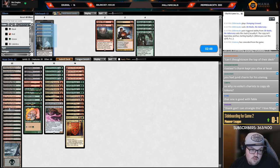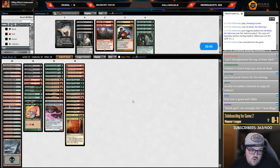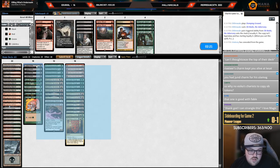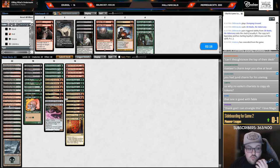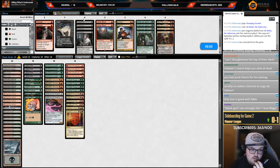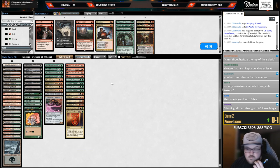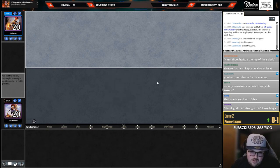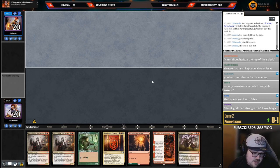Cool, that was a sweet game. Bring in Hearse — Dreadbore no good, Wild Growth Walker no good, Moon no good. The question we have to ask ourselves is how easily can we trigger revolt for Fatal Push on Grease Fang — not that easily, we have Gilded Goose, blood token, Fable token, actually not that bad. Strangle sucks because sorcery speed — strangling Grease Fang after they've already gotten a trigger is not where you want to be. I tend to not like Kroxa in these matchups because it lets them discard Parhelion.